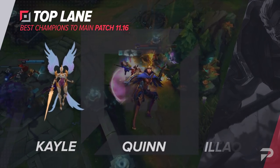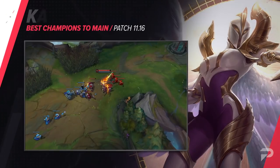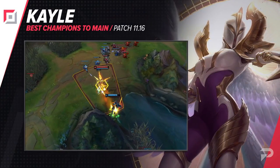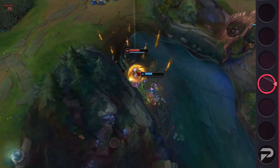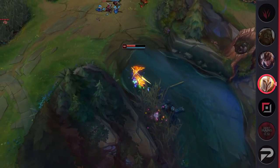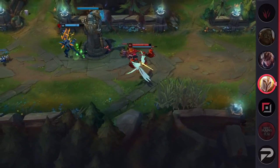We'll start things off in the top lane with Kayle. Kayle is maybe the champion that best fits the definition of a true hypercarry. She starts out the game pretty slow, being pretty weak — so weak that she basically doesn't have a single winning lane pre-6. At that stage of the game, you'll try to pick up what farm you can, but don't worry if you're not able to get too much. Your main priority is surviving and reaching level 6.